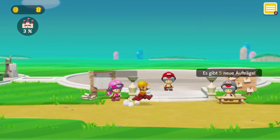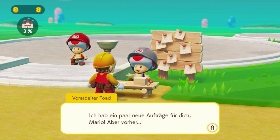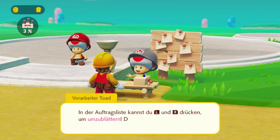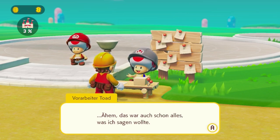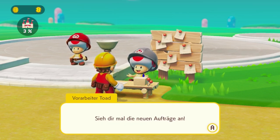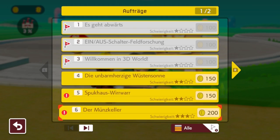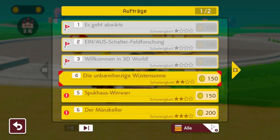Es warten noch weitere Aufträge auf dich. Fünf neue Aufträge – vorher noch ein Profi-Tipp: In der Auftragsliste kannst du mit L und R drücken, um umzublättern. Drücke Y, um nur noch nicht erfüllte Aufträge anzuzeigen. Und jetzt hol uns ein paar Münzen. Die unbarmherzige Wüstensonne ist einer der ersten Aufträge – den würde ich auf jeden Fall noch gerne spielen.